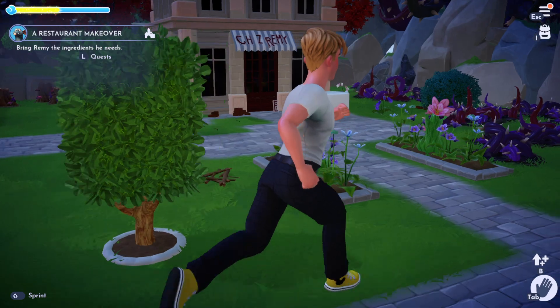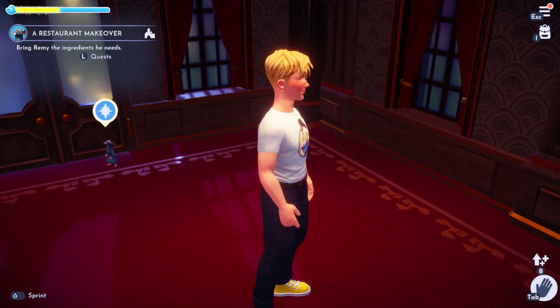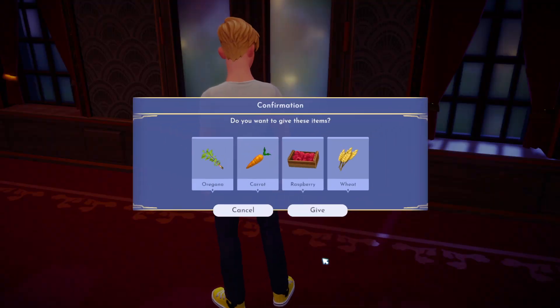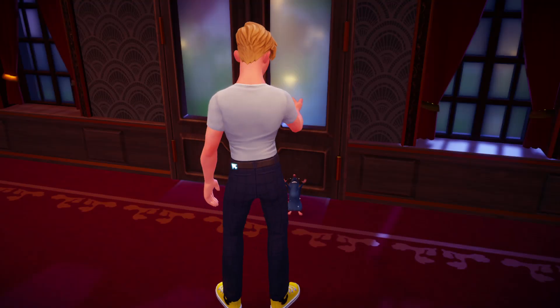So let's go back to Remy's restaurant with the ingredients we've just sourced. That's Chef Remy, and there he is. We're going to talk to him and give him the oregano, the carrots, the raspberries, and the wheat. So hand these all over to him.